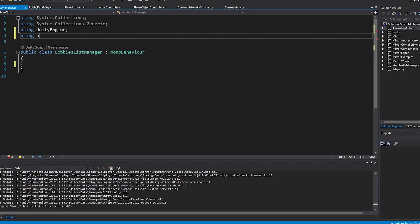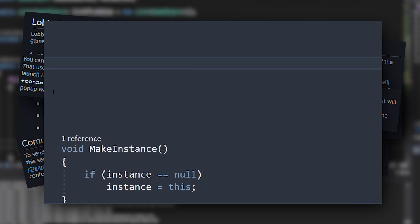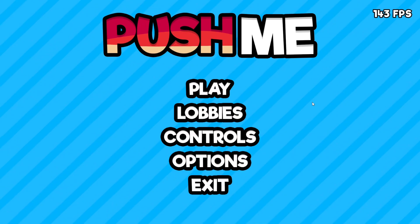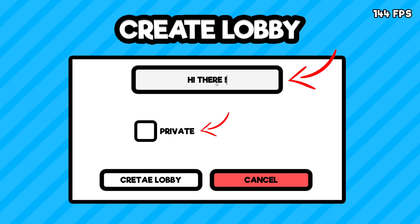I spent the first month developing a system for hosting games, joining lobbies, and all of the backend programming that needed to be complete. This took a while because I spent a lot of time optimising all of my code and implementing precautions, like what happens when someone gets kicked or disconnected. I created a lobby creation screen where you can change the lobby name, whether it's private or public, and I'll also probably make it so you can choose how large your lobby is.